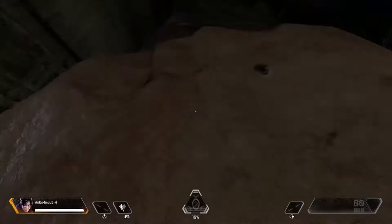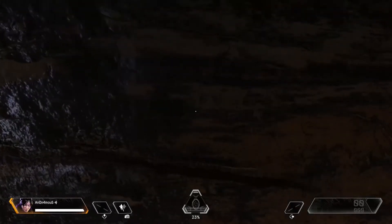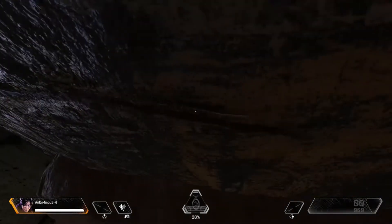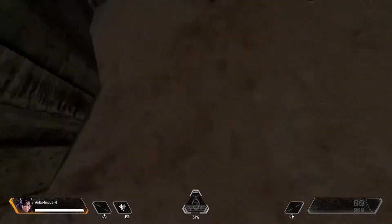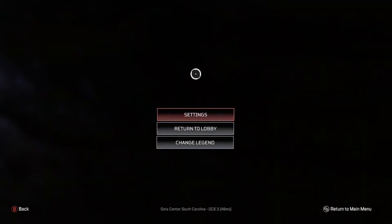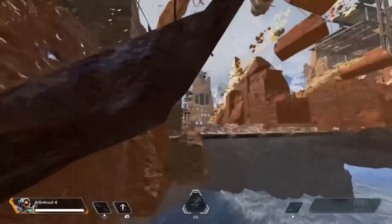So for this glitch, this is an actual glitch and Easter egg. You want to go to the right of the spawn-in box. There's a scar on the wall, and you want to just keep looking at it, then switch your character to Pathfinder last second, and keep moving forward with your stick or the W key on PC. To start this off, you want to climb up with Wraith first, and then switch to Pathfinder.